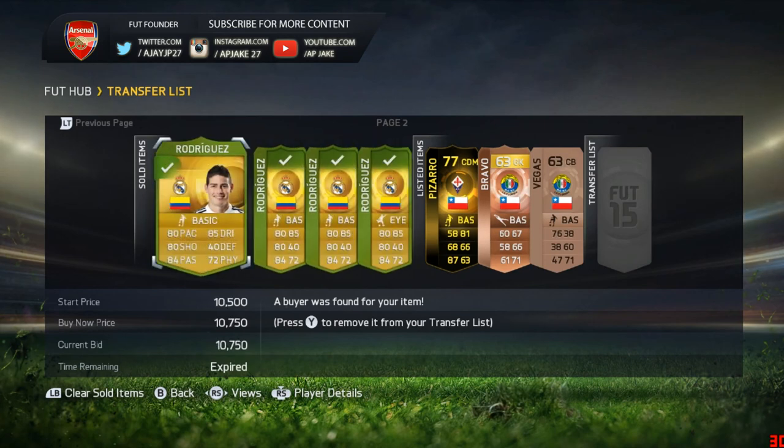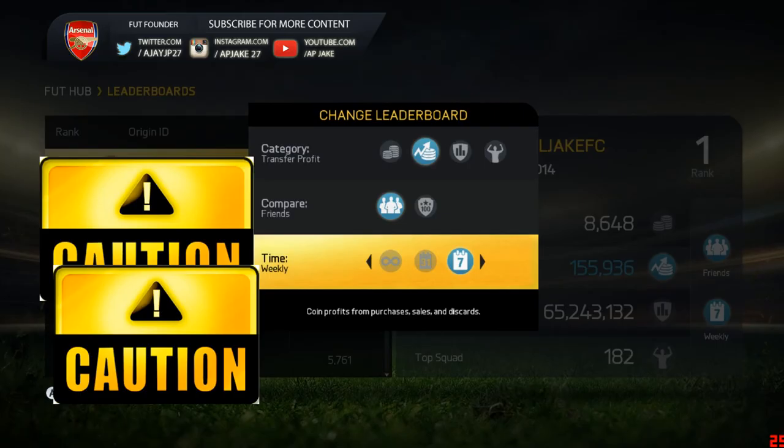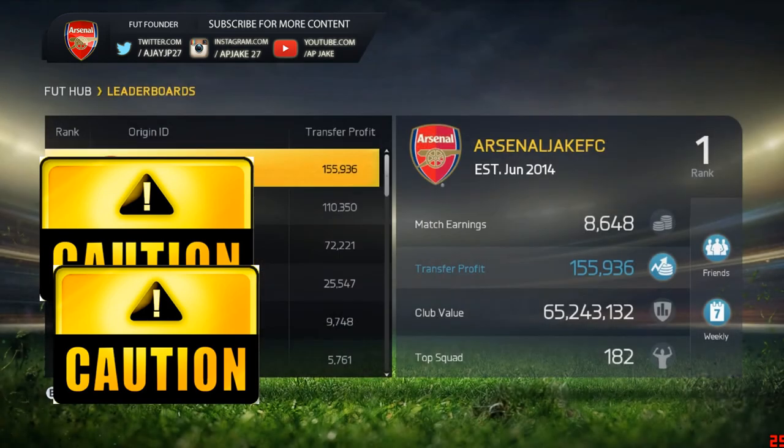One more thing — always look for the lowest buy now because it may change suddenly due to packer party. As you can see on the screen, this is the profit I made this week: 155k. I've been doing this effectively for a couple of hours a day for a week. 150k — that's not bad, right? If you've got 100k to invest, gains get more and more as you invest more.